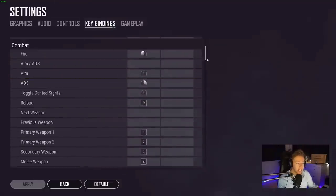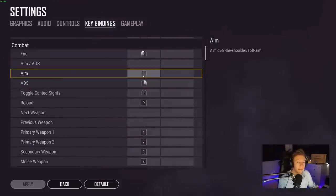In my combat settings, I have aim bound to my mouse. Aiming is important — it makes it much better to shoot a pistol, since pistols have great accuracy while aiming rather than going ADS. I'd definitely recommend having this bound to something like your mouse. It's also very useful with iron sight weapons early game.